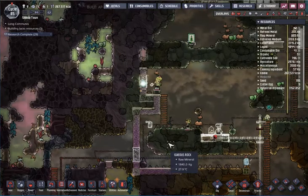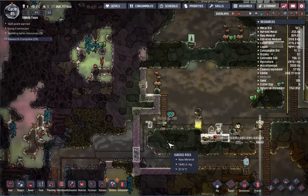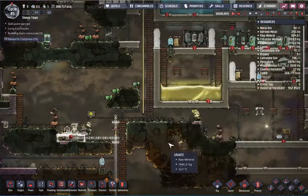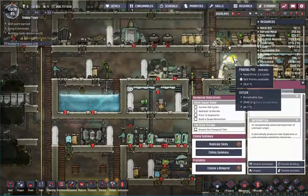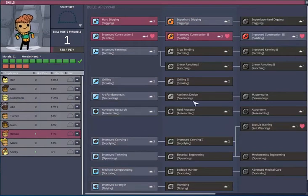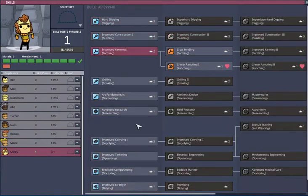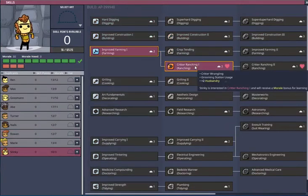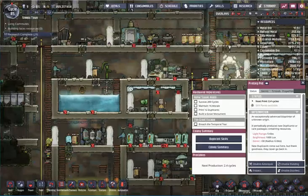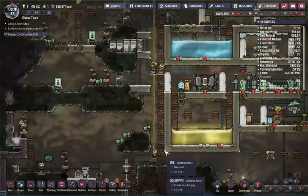The stress is still good — I'm happy with that. They apparently don't feel a lot of stress about having no air. Let's see if we can assign some skills. Rowan — we'll put in construction. Stinky — we'll put in ranching. Stinky's morale is great. Maybe they're just like, hey, no oxygen, that's excellent — I like a challenge.